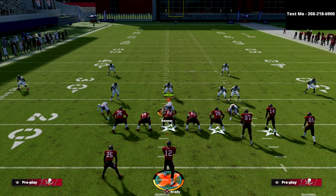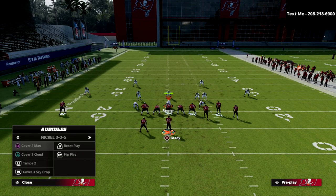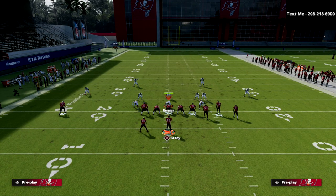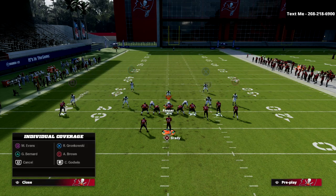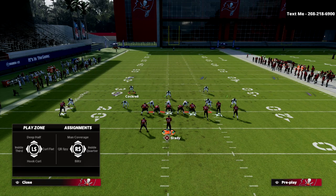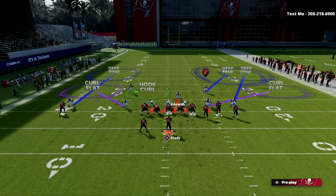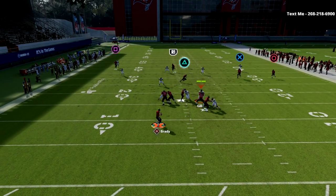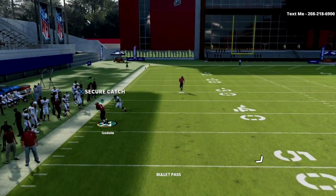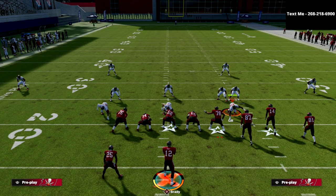You can do this out of other formations as well - basically you just need a hook curl. One thing I want to show real quick: if you're in cover three buzz and you manually put the hook curl in a different position and blitz another guy, here's how it reacts against verticals. That hook curl does not match the crosser. So it has to be something that is stock on the play - at least in my experience - for it to be as effective as possible.